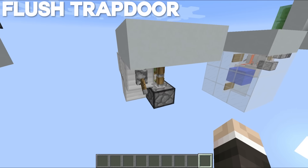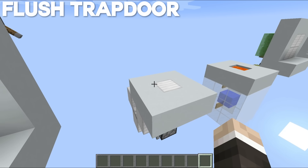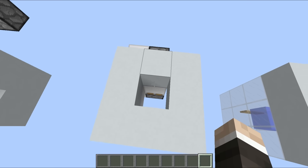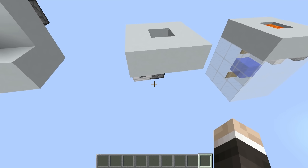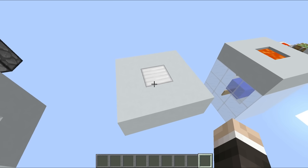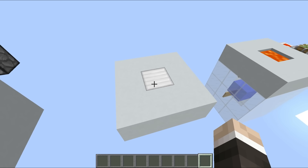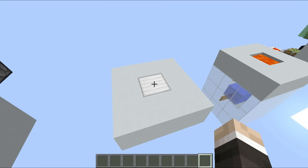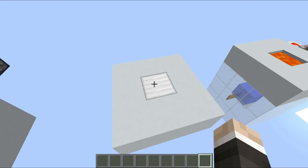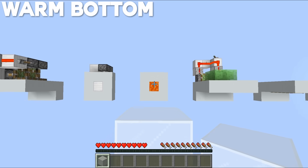This little fella right here is pretty similar to the first design, but it works on a horizontal plane as opposed to a vertical one. If you flick this lever you can see our block is retracted and then moved out of the way, meaning we have ourselves a completely hidden trapdoor. The positives and negatives are fairly similar — if this was made out of all the same blocks you would have absolutely no clue that this thing was here.